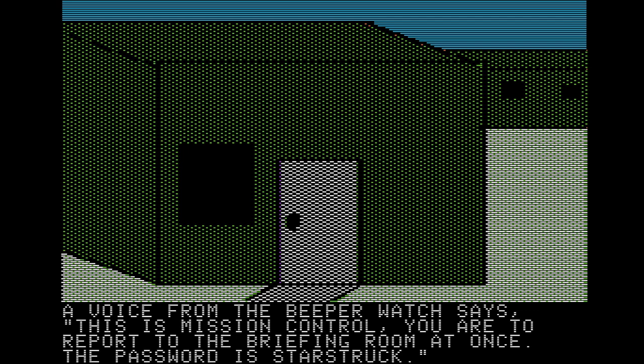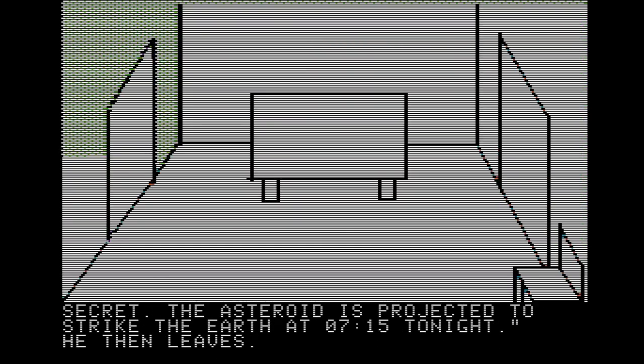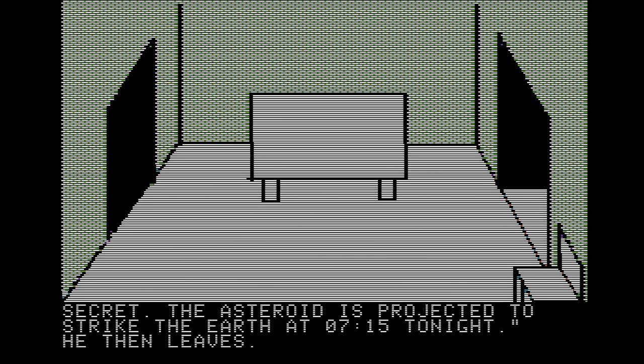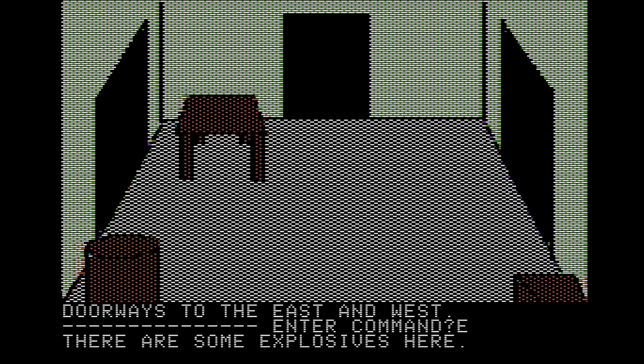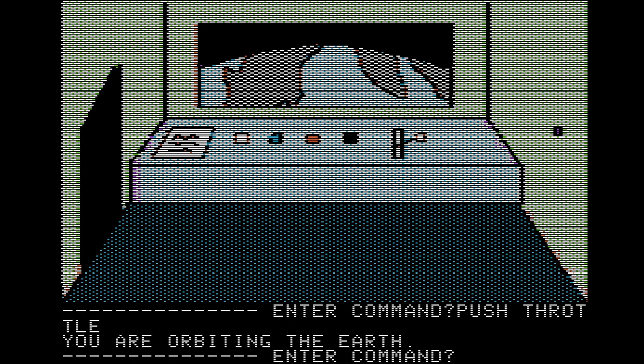We are also provided with a password. From here we get our briefing laying out the premise: an asteroid is going to hit Earth in a few hours. We're told to fly up and blow it up, but not how to make this happen. Fortunately, our path to the rockets brings us across a supply room with explosives and a computer with our flight plan. Once in the rocket, we can pilot our ship to the asteroid, land on it, drop the explosives in a hole, and head home.